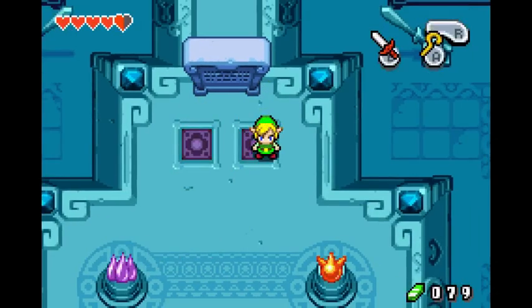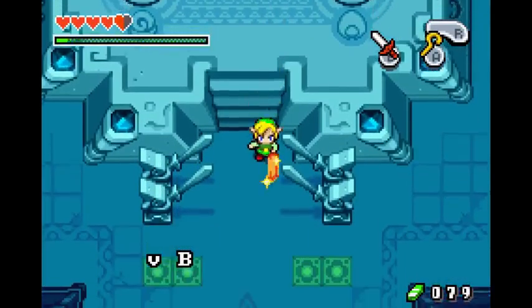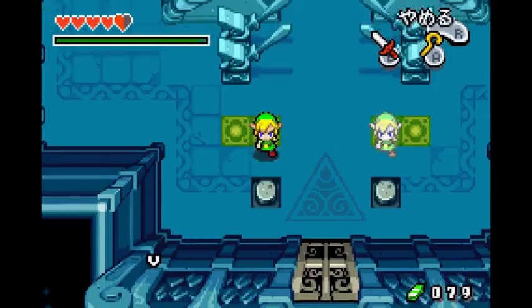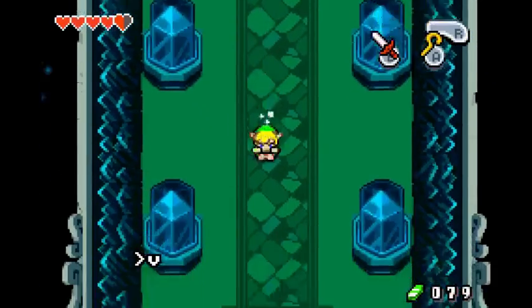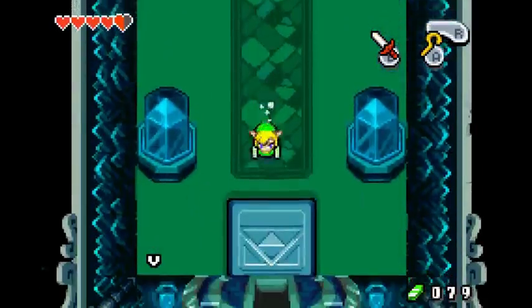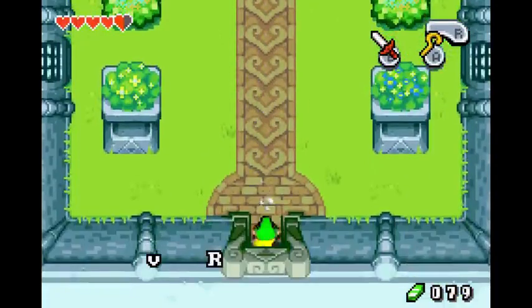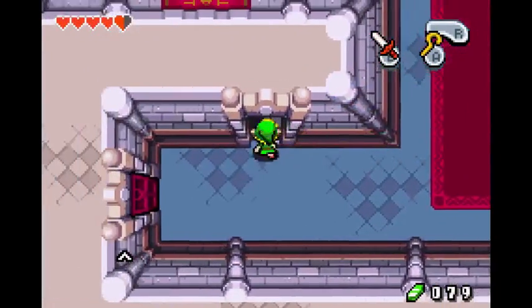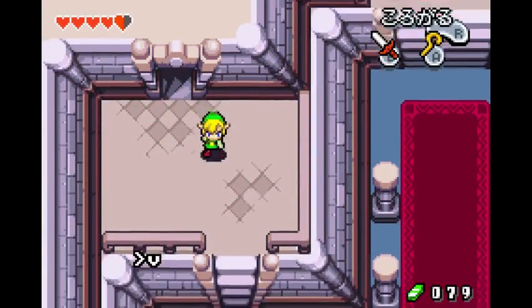Anyways, 1, 2, 3 rolls. Charge up your sword, hit 1, 2 portals, hit both buttons — pretty easy stuff. Two rolls, two rolls. Head on out of here.